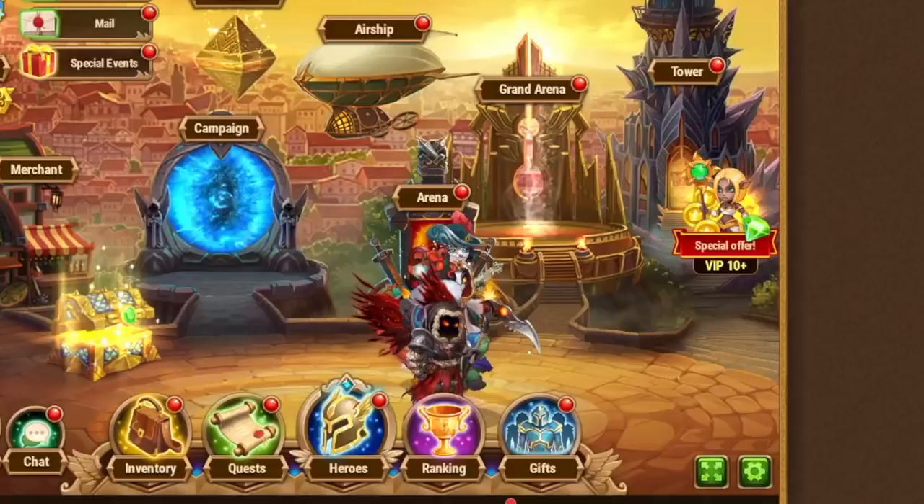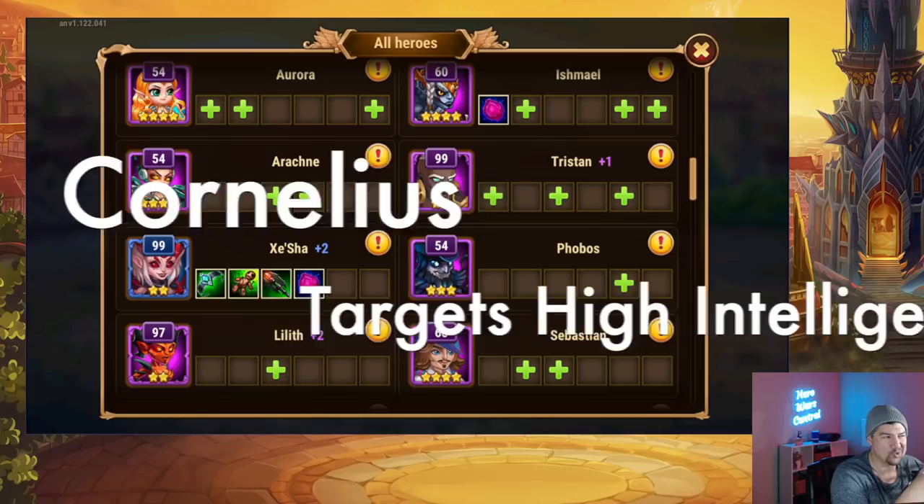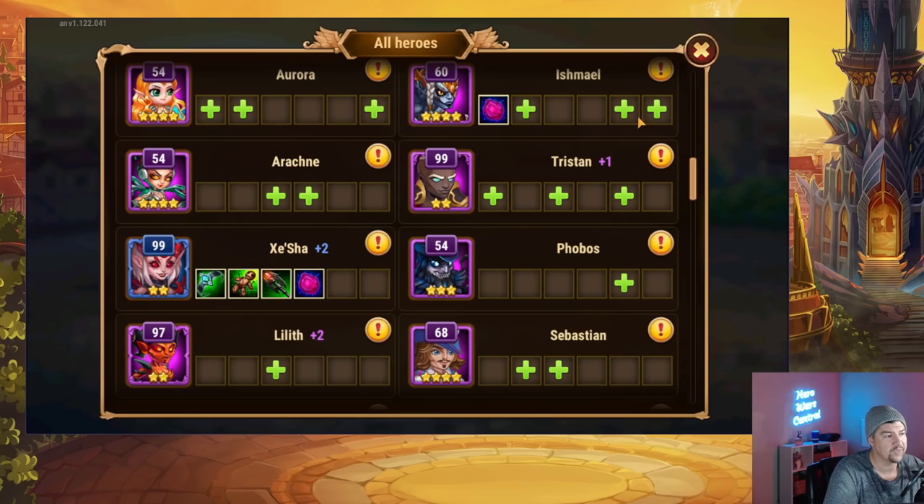After looking at Cornelius, we need to take a look at the other two mage hunter heroes: Tristan and Phobos. The problem with Tristan when it comes to Zisha is that while Cornelius targeting highest intelligence is effective, Tristan counters the hero with the highest magic penetration — his blue ability burns off the energy of the enemy with the highest magic penetration.